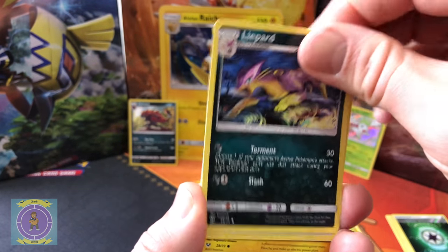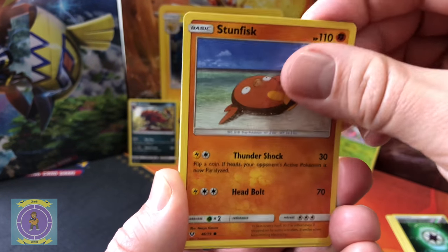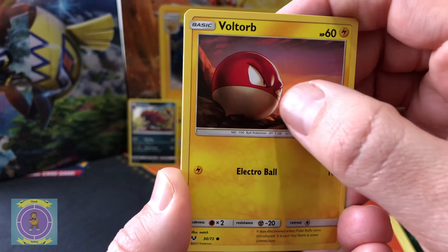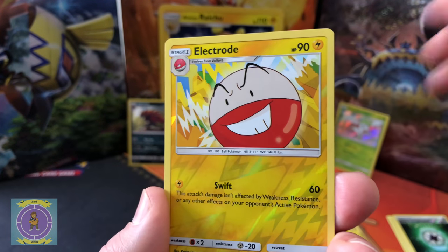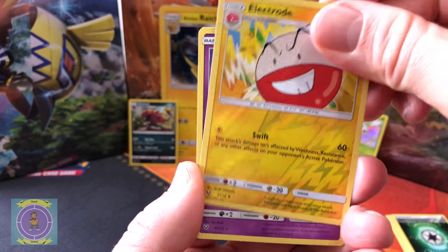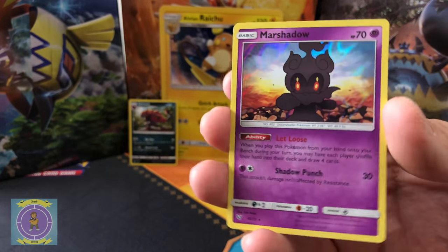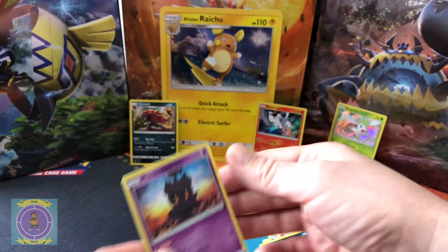Yeah, we've got a few of those — I think we've got my shinies as well. Stunkfisk again. Sitting with the sun — look at it, does look cool there. Oh, Electrode again — that's two of them, but that's the reverse holo one. Three, two, one — don't worry, we got it! I thought you were signing then. Look at that background — it's definitely a cool background.